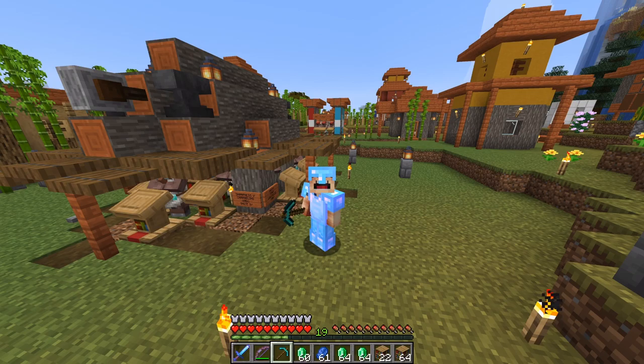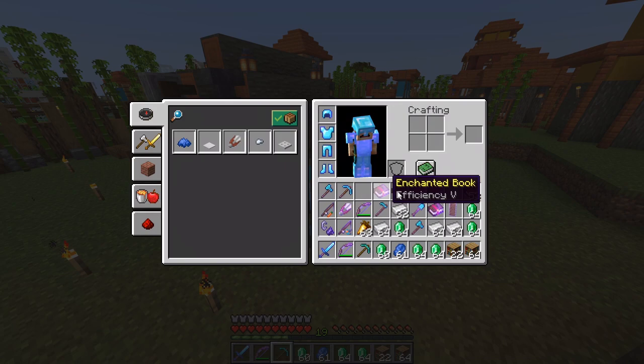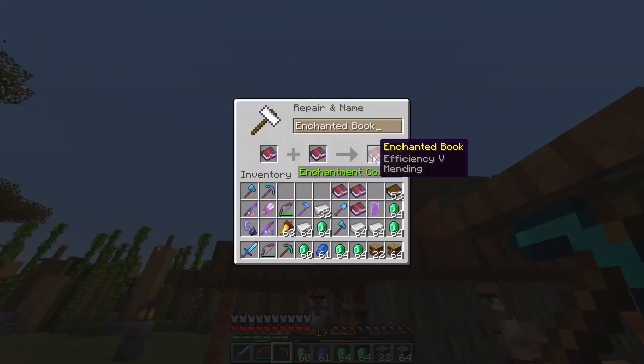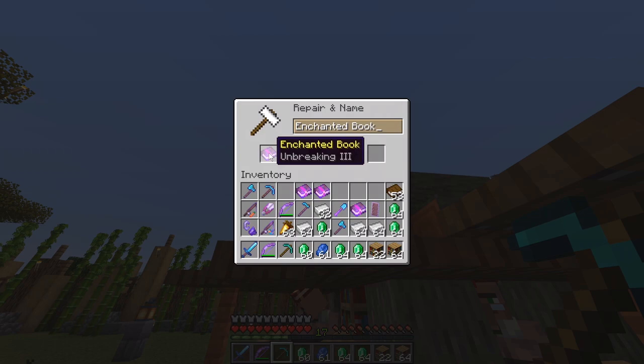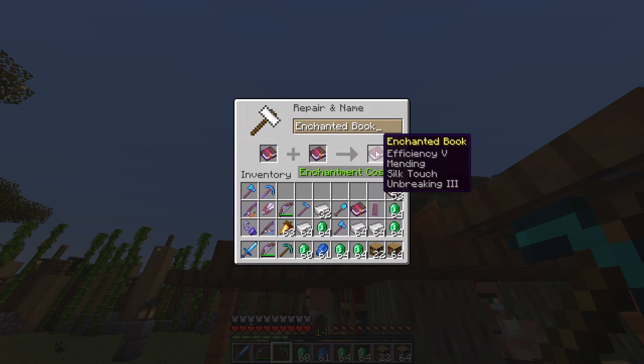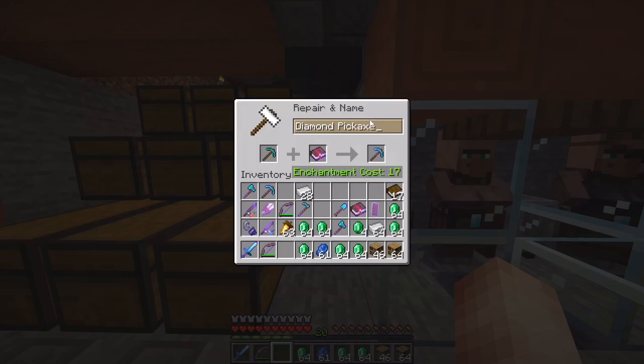Now it's time to enchant our second pickaxe. We had one with Fortune already, and now we need one with Silk Touch. 'Softy' here is going to need Efficiency 5, Mending, Unbreaking 3, and Silk Touch. We'll combine the books on the anvil — that costs two, cheap enough. And combining the next pair costs three. Then combining both groups together costs nine either way.